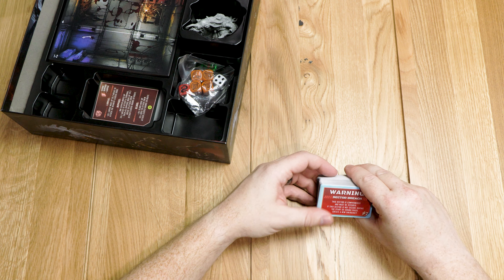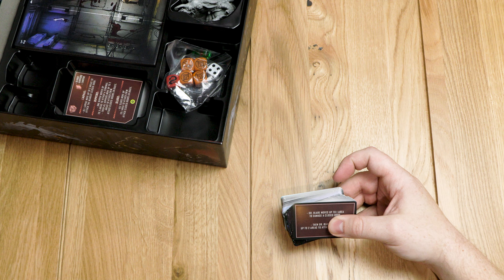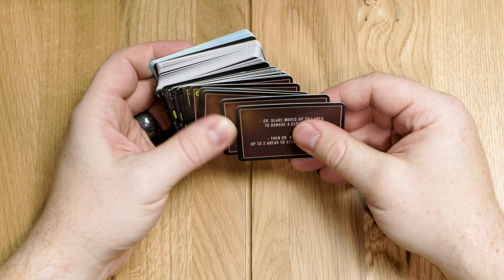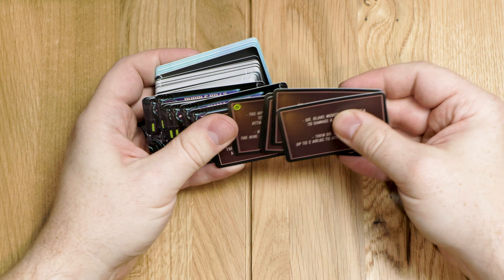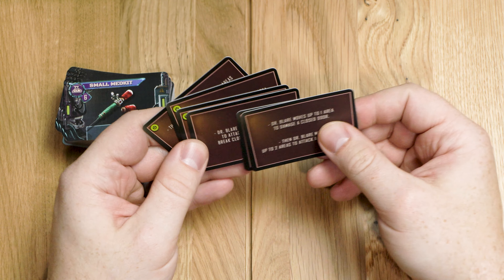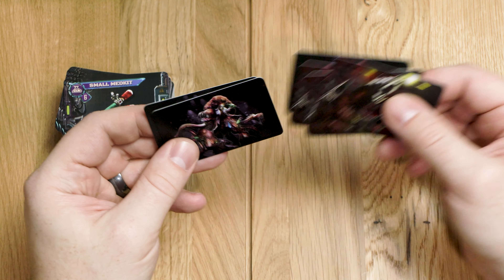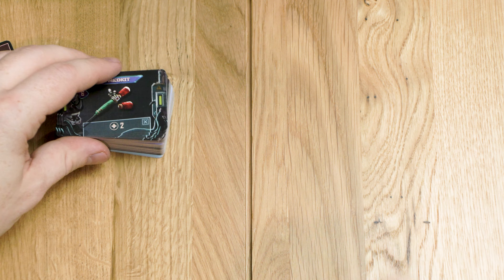We've got some warning cards apparently. It looks like these are probably the backs of stuff. These look like boss cards or something - we have Dr. Blair who moves up to one area to damage a closed door, then moves up to two areas to attack a crew member because she hates doors. On this side you have the image of the boss. It looks like each one has three cards, so that's kind of how bosses work.